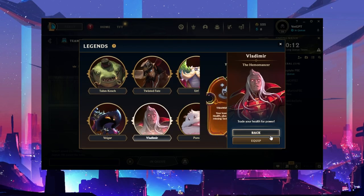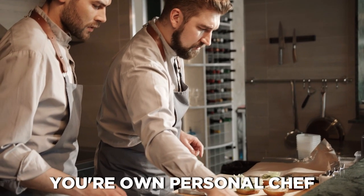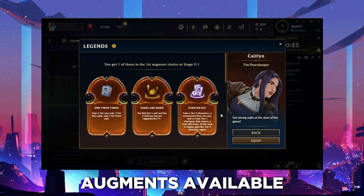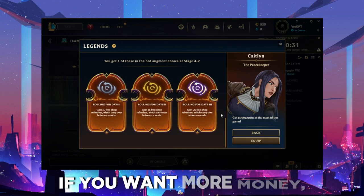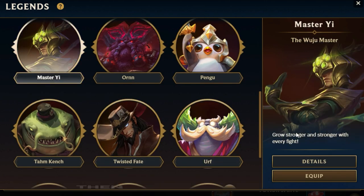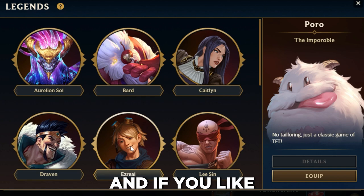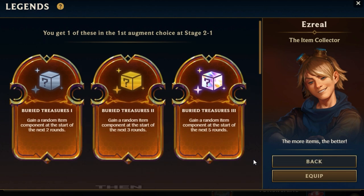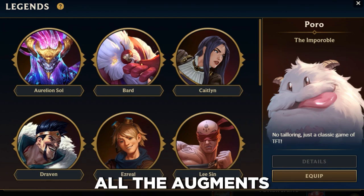Now let's move on to legends — it's like going to a buffet but then realizing you have your own personal chef ready to cook a dish just for you. When you select your legend at the start of the game, you'll have tailored augments available at different stages, allowing you to pivot your strategy. If you want more money, pick Tahm Kench, as it will offer a guaranteed economic augment. If you like stronger boards, pick Master Yi — he'll always offer augments to strengthen your team. If you like collecting items, Ezreal is good for you because he gives more components. If you're undecisive, pick the Poro — it makes all augments random.